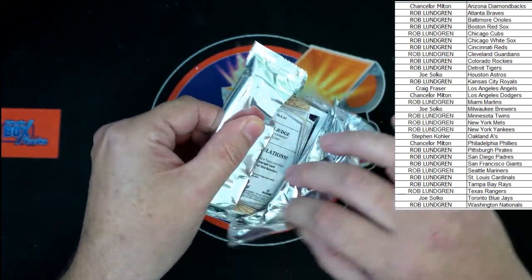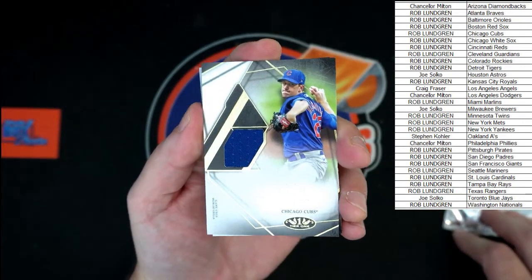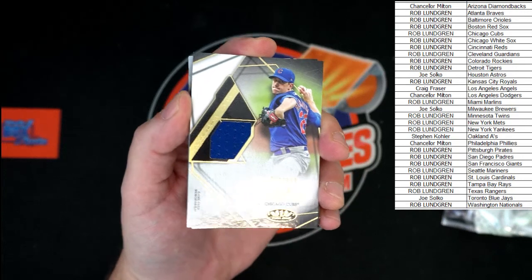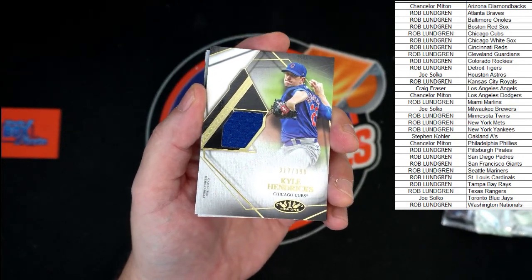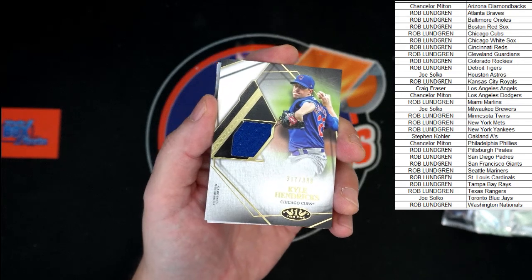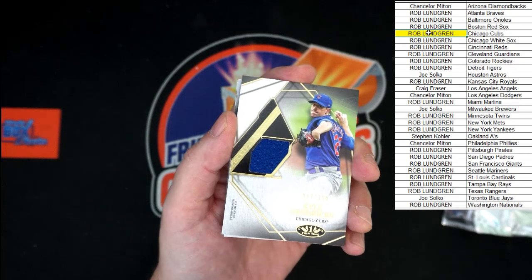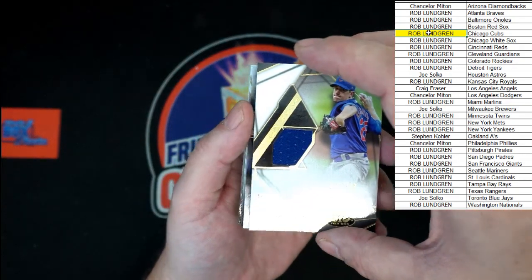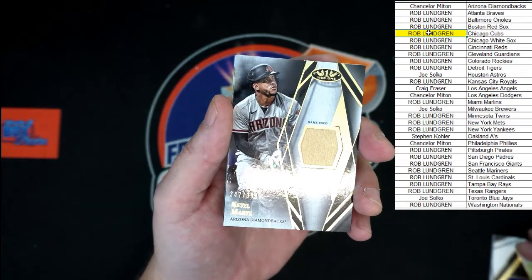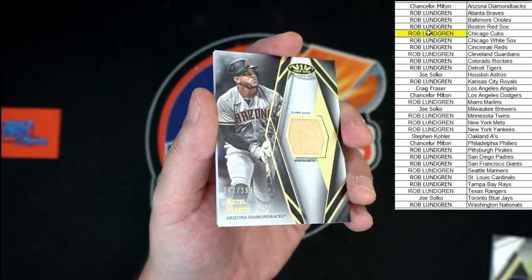Oh yeah, here we go! Single pack out of the box — bam! Start it out: Cal Hendrix for the Cubs, trying to kill some of that glare but it just wants to keep going. It's 317 out of 399 going to the Cubbies, going to Rob L right there. Up next — ooh, Kettle Marty going to the Diamondbacks. Trying to see the number: 347 out of 399.